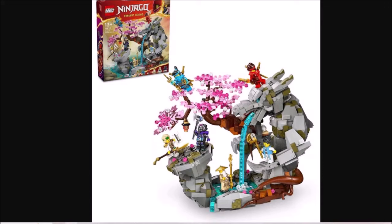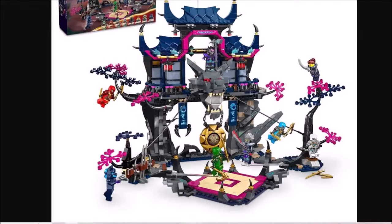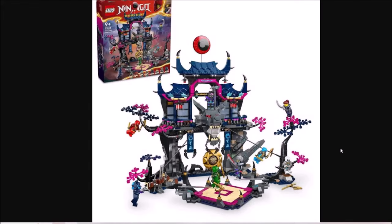Next up we have this one — what is this? Wolf Mask Shadow Dojo. This thing looks pretty gnarly. I see climber Zane, climber Lloyd, climber Nia, Cinder with like a sword with blood on it — that's interesting, Ninjago's getting violent. Kai's up here too. So you get Lloyd, Kai, Nia, Zane, Rass, Jordana, Cinder, and a wolf guy. This must be like wolf HQ. Look at the blood moon on top — and the giant wolf head up front, that's kind of cool. It kind of gives vibes of the OG Garmadon Fortress. This is already better than the January wave.